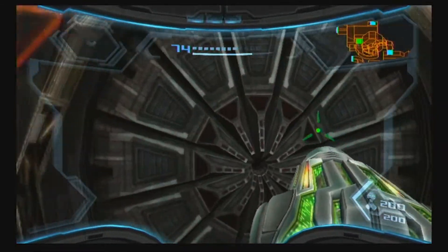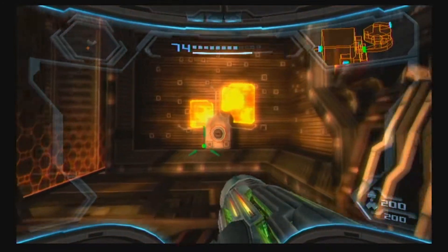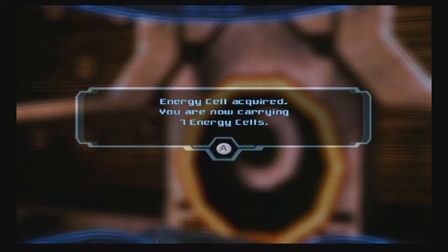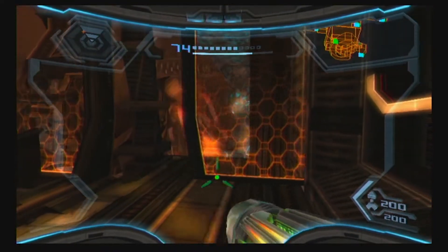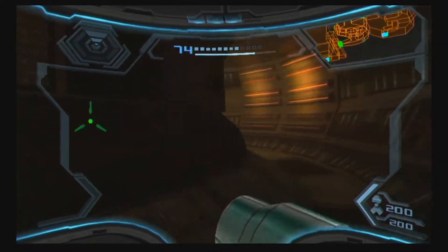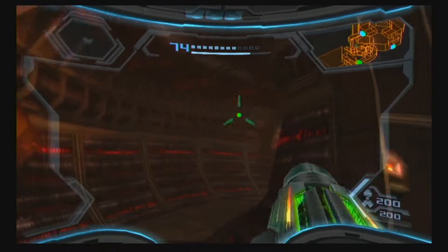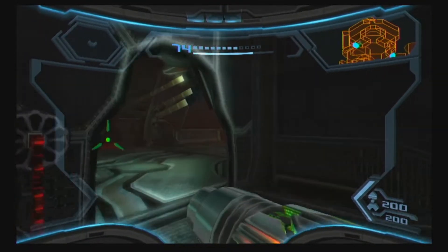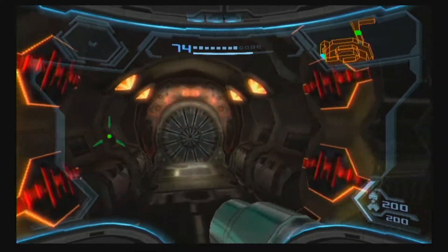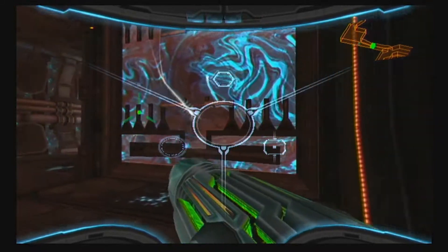We need this energy cell and the last one on Norion. The door locks, and we're just coming into this room for this energy cell — the space pirates don't deserve it. Removing it will open the gate allowing access to the space pirate command center, but we actually need to go to Norion first since we now have all the upgrades needed. We're going to walk back to the other Nova Beam door — shooting crates along the way, though unfortunately the RNG isn't giving energy units this time.